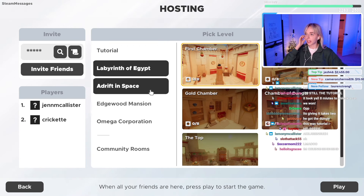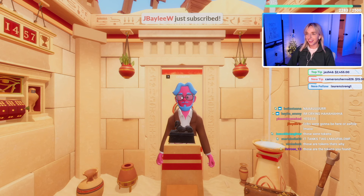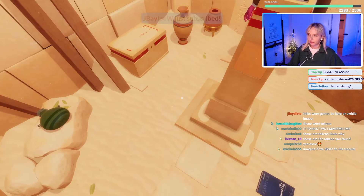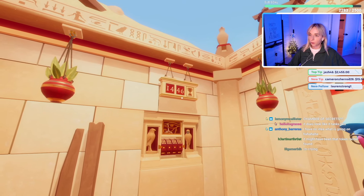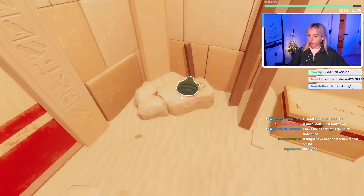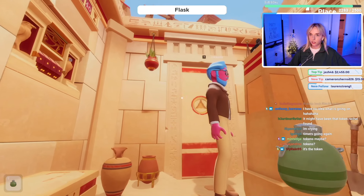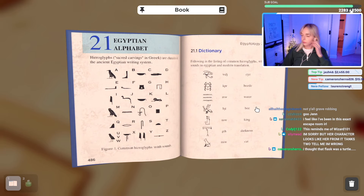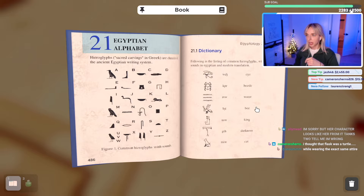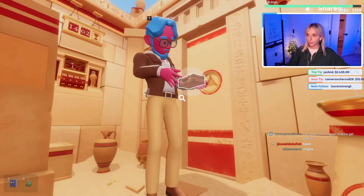Let's do the next one - it's Labyrinth of Egypt. Are you ready for the first chamber? Alright! Ooh, giving Egypt! Our timer has started - we've only got 15 minutes. I'm gonna start looking around. Awesome - Flask. Oh, you wanna get drunk? Egyptology - oh, there's something maybe important in here. In the book? Yeah, it's giving the Egyptian alphabet. I have a suitcase that I'm about to open up.